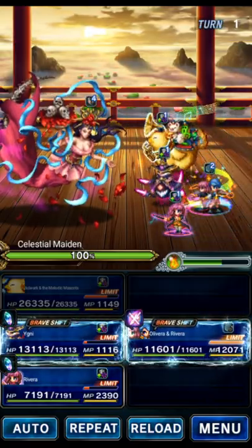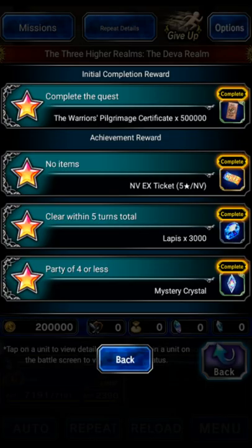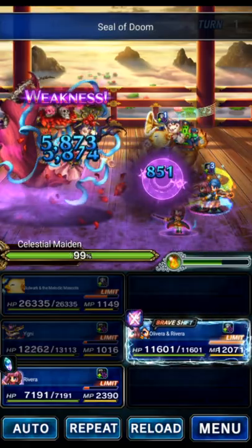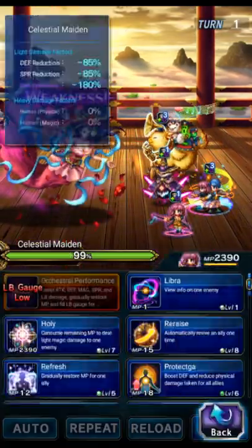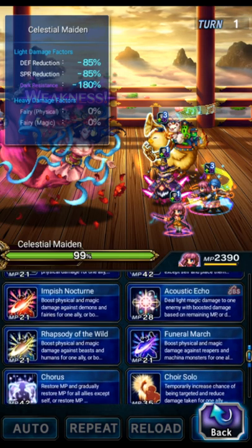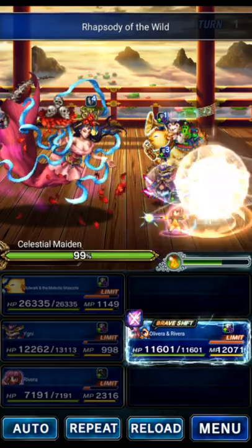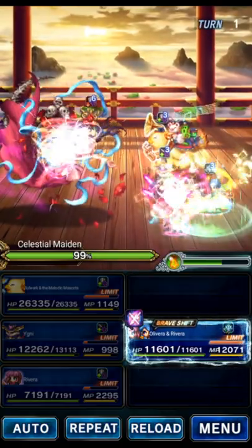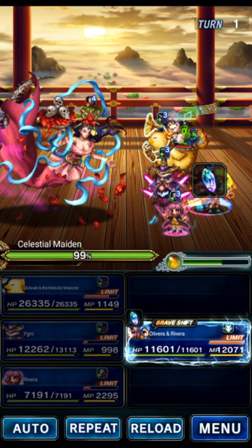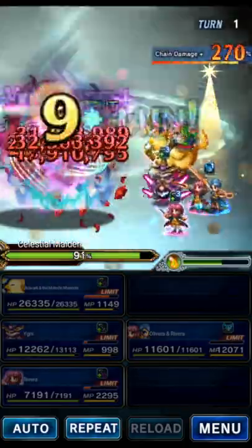We're going to use Bulwark's Blare and Jaunty Jubilee on Olivera to give him 85 mitigation, just in case we don't OTK — he at least survives until turn two and can finish it off with his tag skills. There's no mission to prevent death, so deaths are okay. The final boss is a human fairy, so we're going to do Reverberation first, then Rhapsody for human killer, Impish Nocturne for fairy killer, and then Olivera's LB. If we don't finish with the LB, we'd quad Symphonic Harmony four times as follow-up next turn.